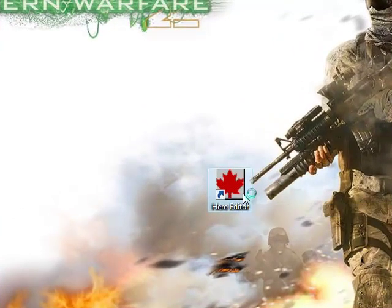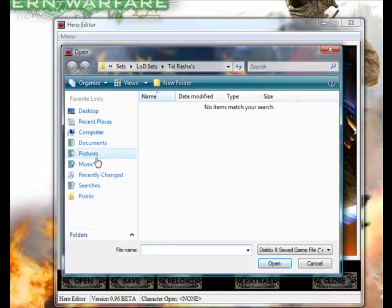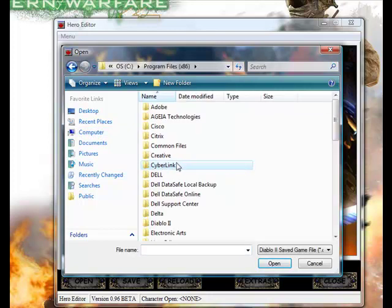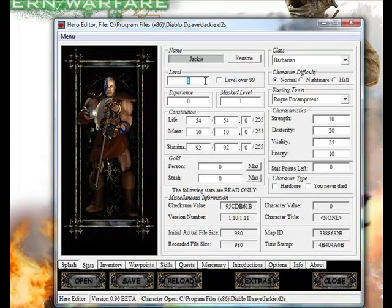Once you get to your Hero Editor, bring it up and click Open. You should already be at your save file where it has your characters for single player. Click on the character you want to edit — you can rename it, change the class, change the level. I'm going to make mine 99, and then click 'level over 99' and type in another 9 if you want it to be the highest possible, but it doesn't actually show up.